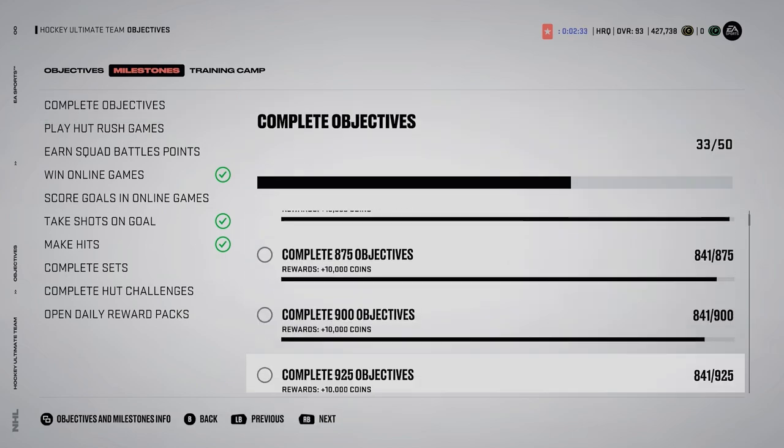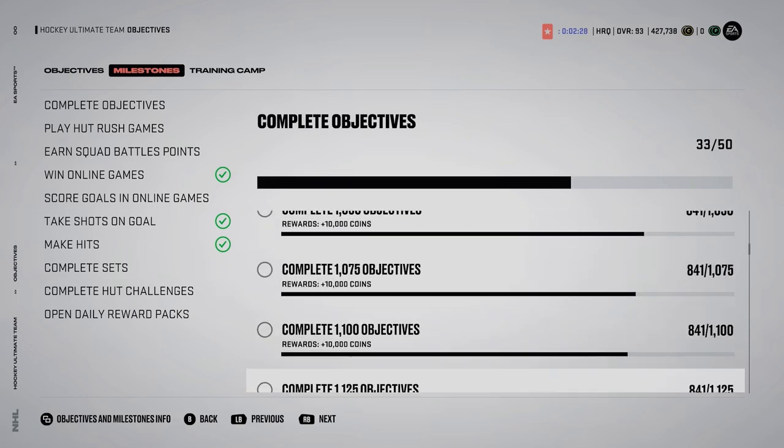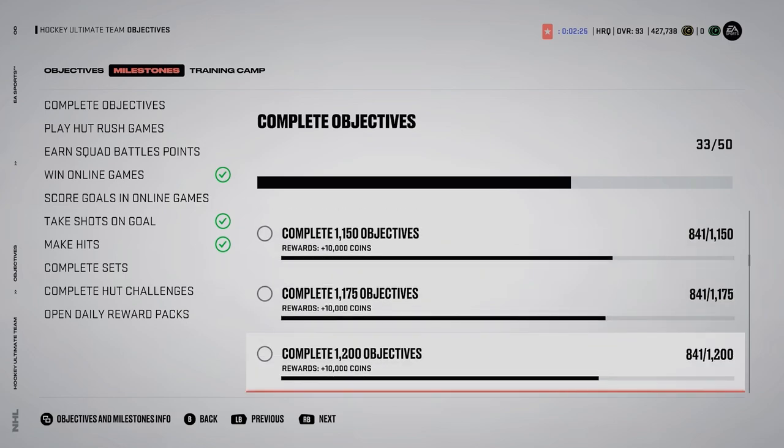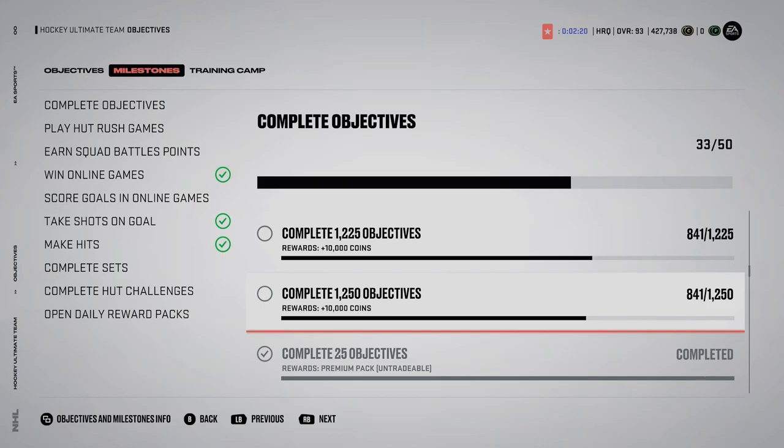It adds up so quick — 10, 20, 30... up to 170,000 coins just by playing objectives. By the time I'm probably done with all these objectives it'll be around April, and at that point the game won't be popping as much anyway since we'll be past Team of the Season basically.